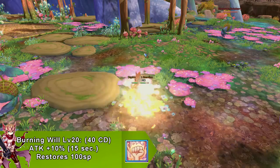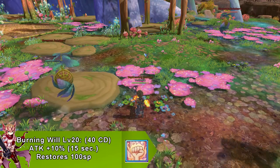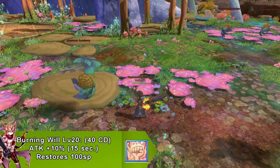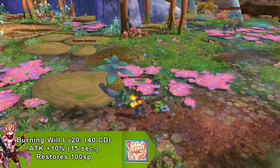Our next skill is called Burning Will, which increases your attack by 10% and only lasts for 15 seconds. The cooldown is 40 seconds and it restores 100 SP.